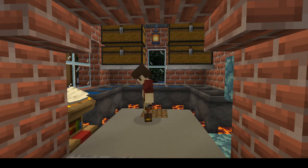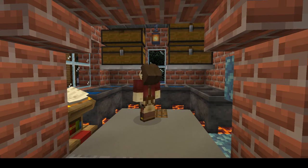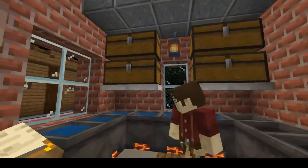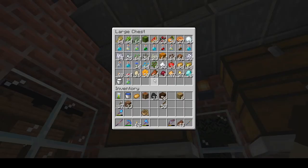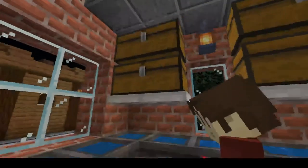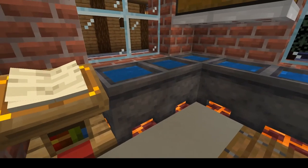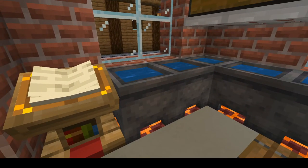Once you get your cauldron on top of a heat source, grab an ingredient item. In this chest I have most of the different items which are used — you can take a look if you want. What you do then is place the ingredients inside of the cauldron by right-clicking on it. You'll hear a noise and you'll see particles start to come off of it.